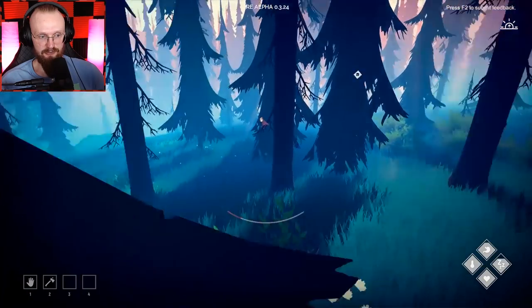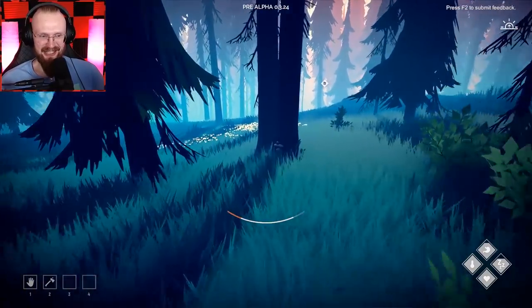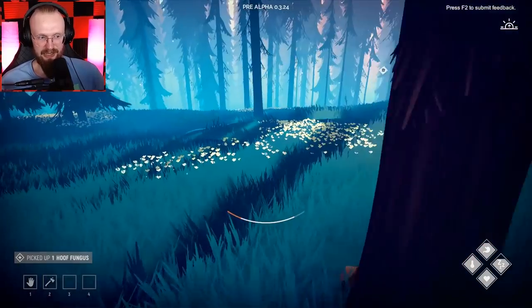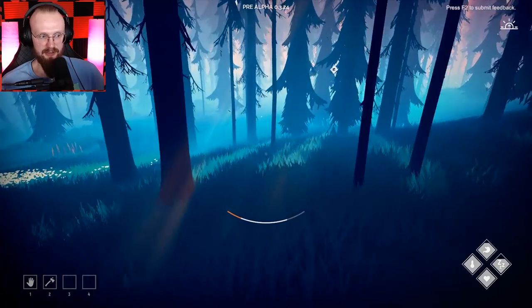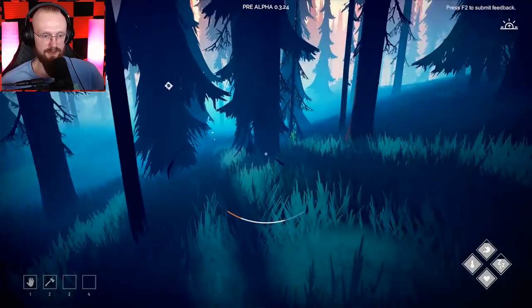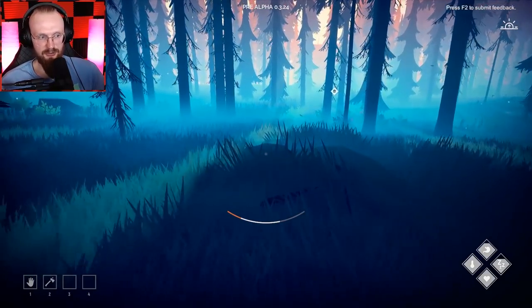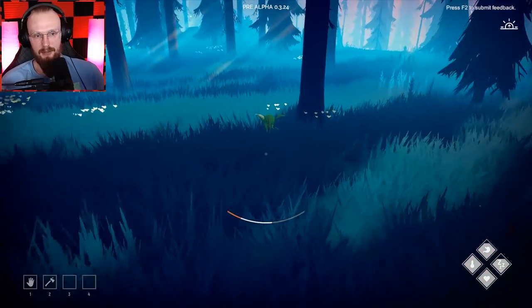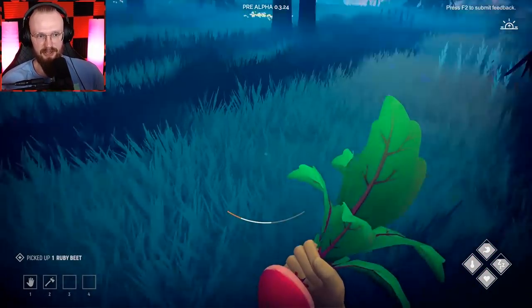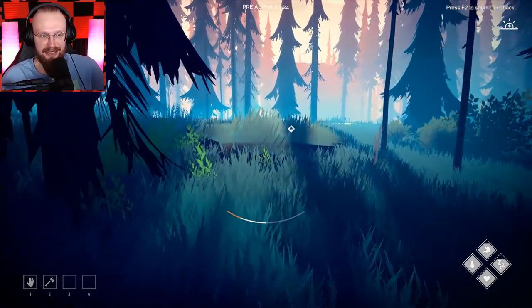Now I just gotta get back to my base safely and we'll be able to craft that huge, huge backpack. I think that's pretty much it — the only other thing left is to craft new clothes. But I don't have any cattails and I don't know where to get them. Maybe we have to go to a different lake — I think last time I found them somewhere close to the lake. Maybe we'll have to go to another lake to find those cattails. Because I was stupid enough and ate those cattails — I had a couple of them, ate them, and now I have none.